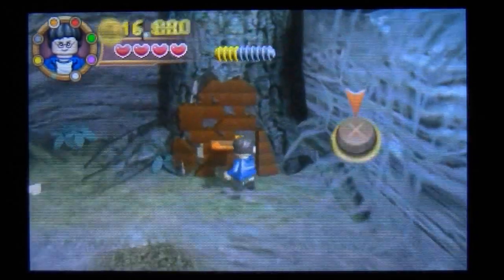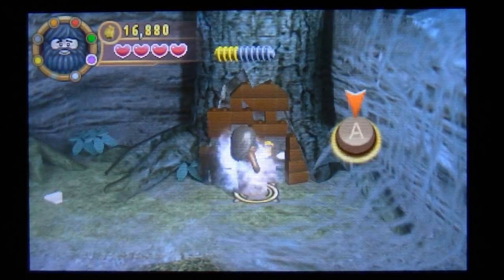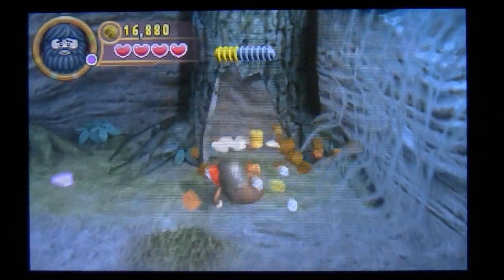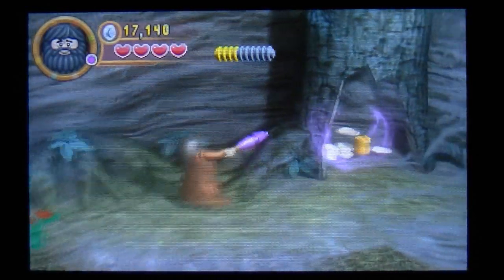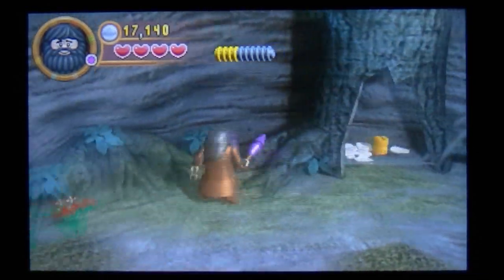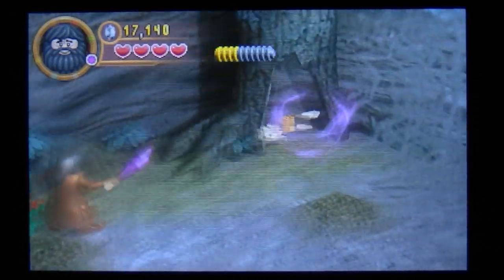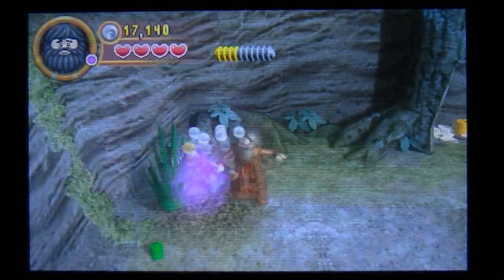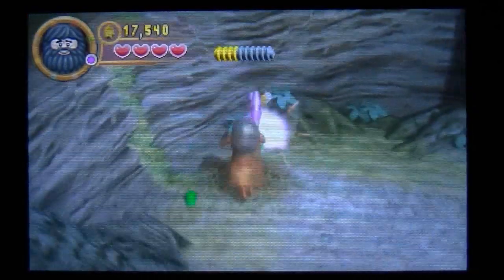There's the first one, so if I press X and then press A, changing to Hagrid to pull open the doors. Then it's one of these affairs where I just wave my wand and there's another piece there. Simple stuff, just destroy all this and pick everything up.